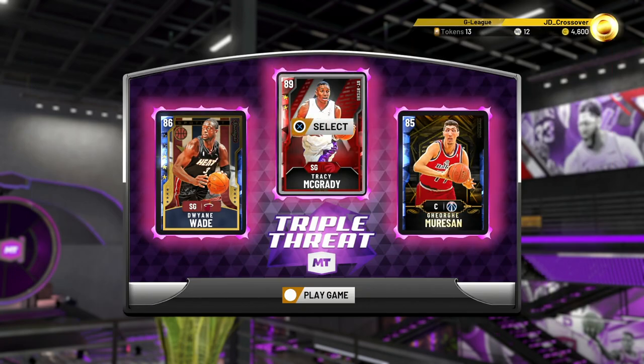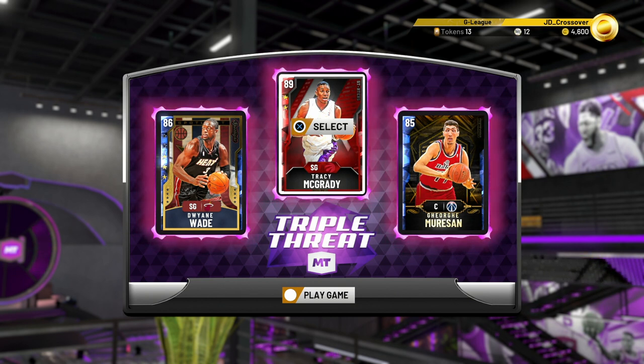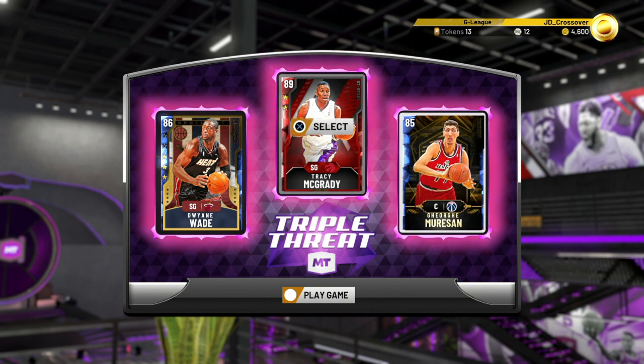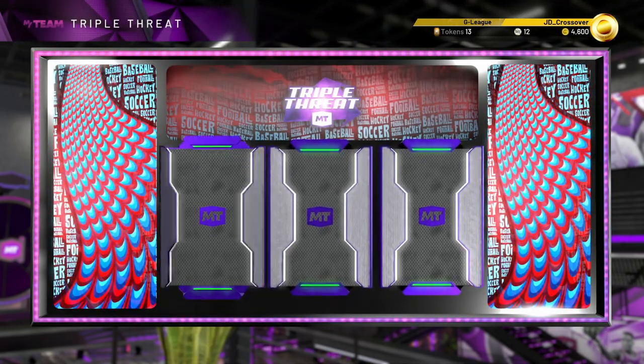If I didn't have Dwyane Wade in here I would probably have Eddie Jones - just for the nice shooting, quickness, and good driving. Basically you always want to have two guys as slashers. You don't really want to focus on being a shooter because shooting is very, very temperamental at the moment. It's definitely better to rely on going to the basket and getting easy twos rather than living and dying at the three-point line.